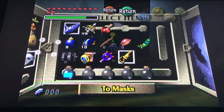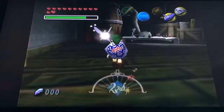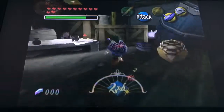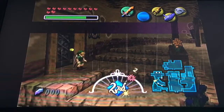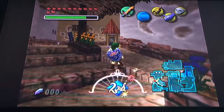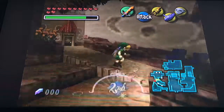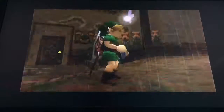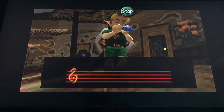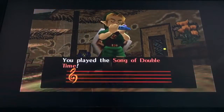Hello everybody, Flaming Kong here. Welcome back to The Legend of Zelda Majora's Mask. We're in the bomb shop — I don't remember why I was in here. On today's episode, we are actually going to start by playing the Song of Double Time. I plan on doing a certain side quest this episode, which is the Oceanside Spider House.